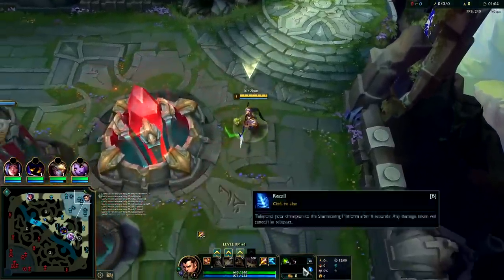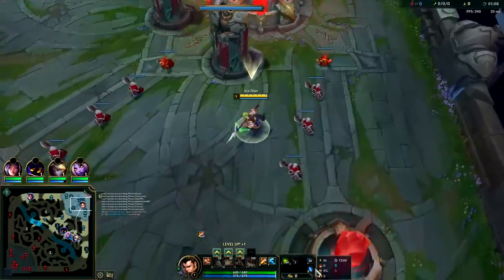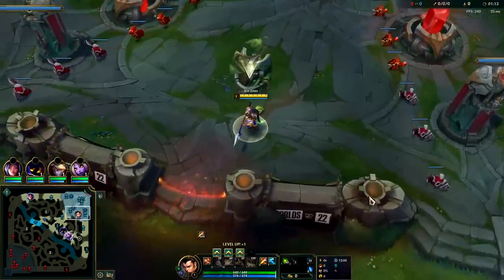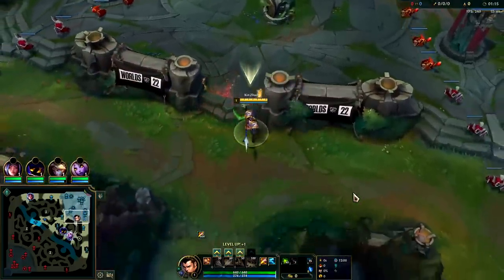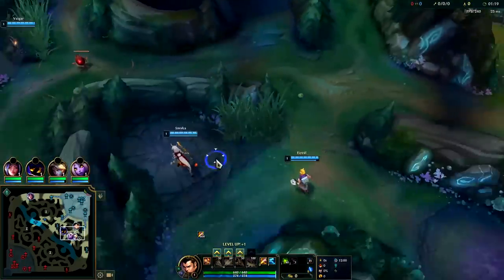Same rune setup — Lethal Tempo, Triumph, Alacrity, Coup de Grace, Free Boots, Cosmic Insight, Attack Speed, Armor. The only other viable secondary page on Xin Zhao I find is the Resolve tree with things like Conditioning, Revitalize, and if you really want to, you could go Overgrowth instead — Overgrowth is decent as well.